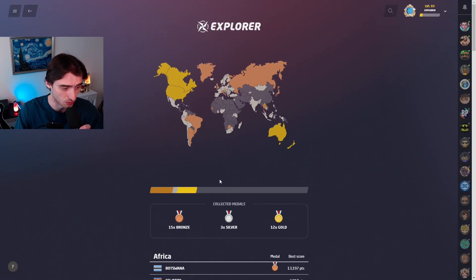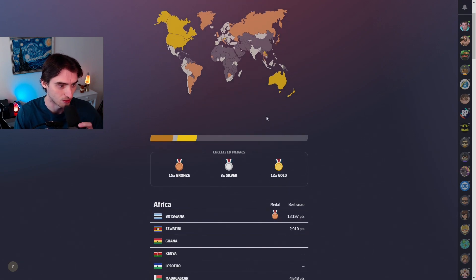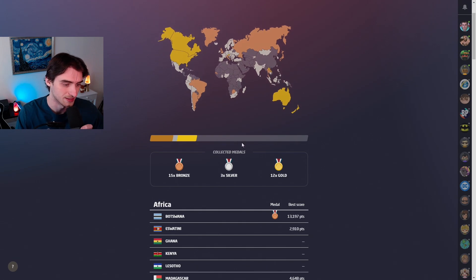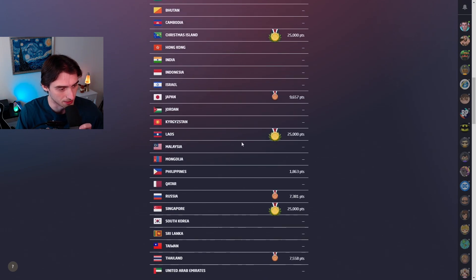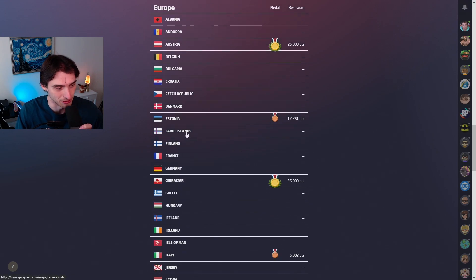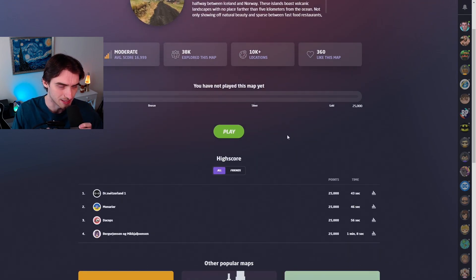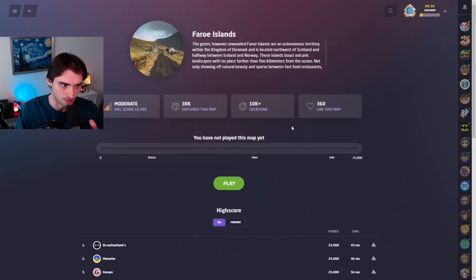Welcome back to the Explorer Mode series. We have 12 done so far, so we're actually like over a tenth of the way done. I'm not sure how many there are - I think it's like a hundred or so. Today we are clicking on the Faroe Islands, which I think is going to be an easier one, which is why I'm doing it. I'm taking a break. New Zealand was tough. Faroe Islands is up next and I think it's going to be pinpointable because there's not many long straight roads. Let's just hop in and see what's going on.